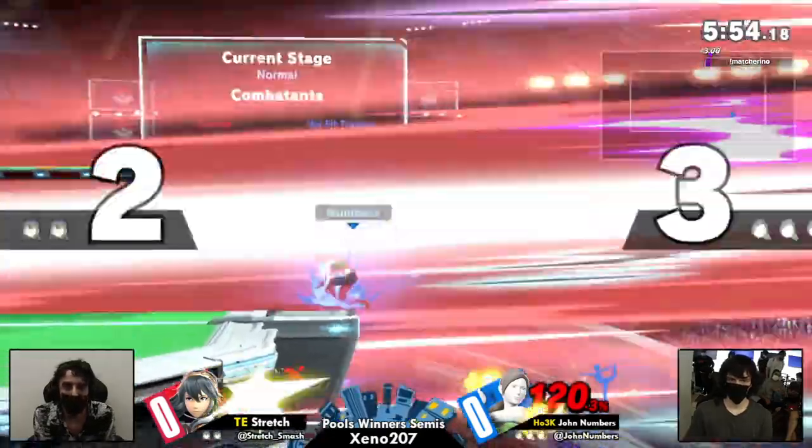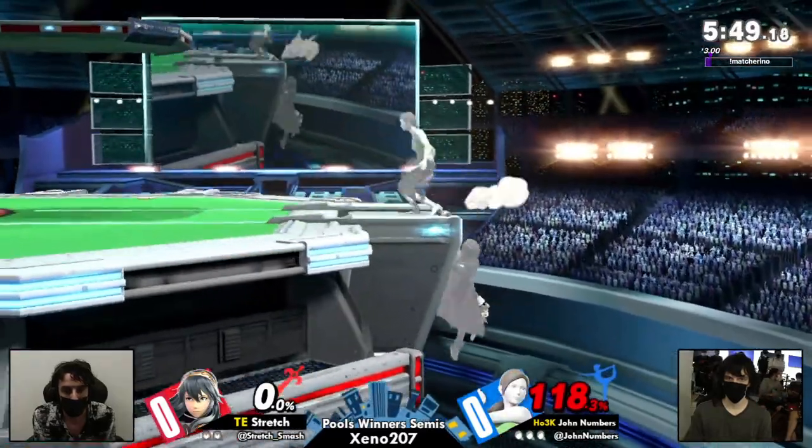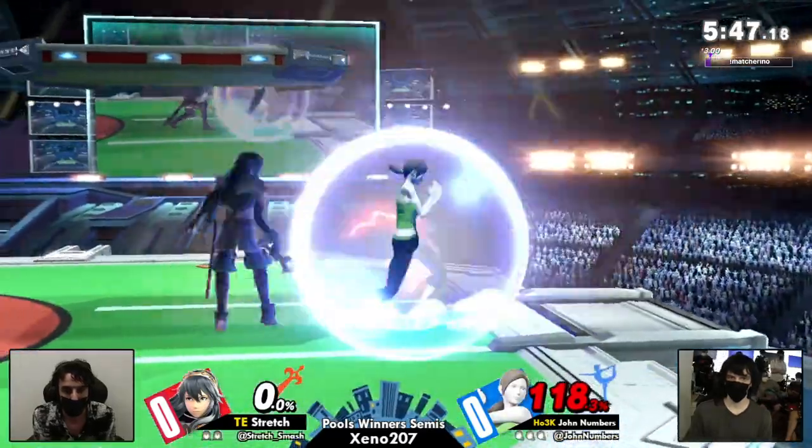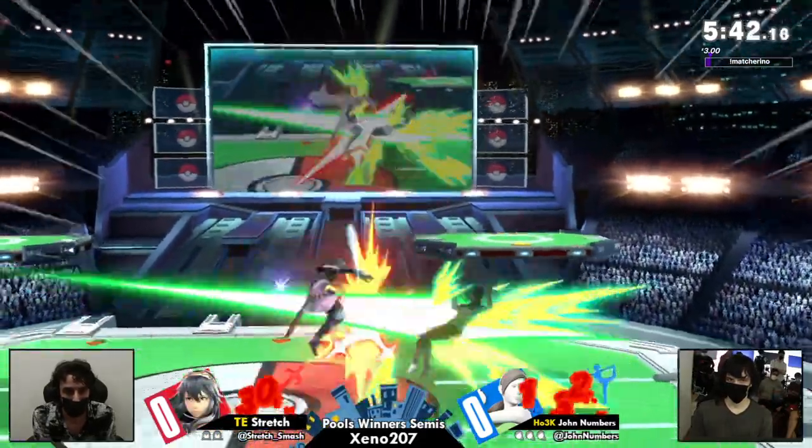It's very imperative that you get these — and not with your up-B out of shield. I don't know if that's totally safe. I know Wii Fit has like one or two safe moves. The roll away is a good way to take stage back. Big damage from Jon, getting the double hits.